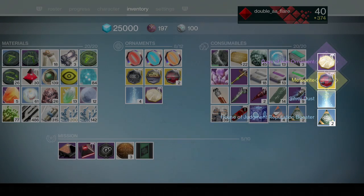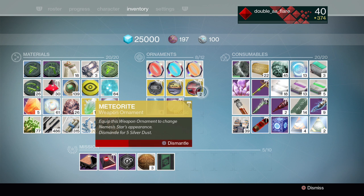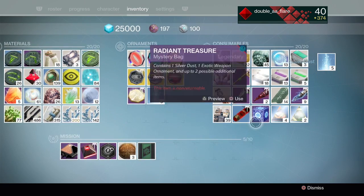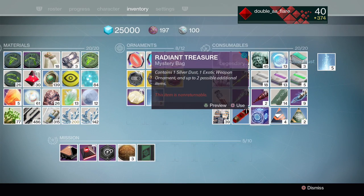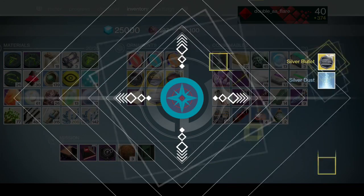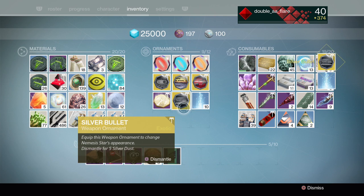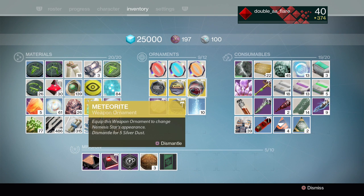Meteorite again, and a Days of Iron ornament - yes! So I can dismantle one of these duplicates and we'll get five silver dust. Hopefully it doesn't get rid of both of them. Okay good, that would have been a flaw in the system. Last package - come on, Hawk Moon! One of the Hawk Moon ones or Monte Carlo Silver Bullet... oh, that's also for the Nemesis Star.